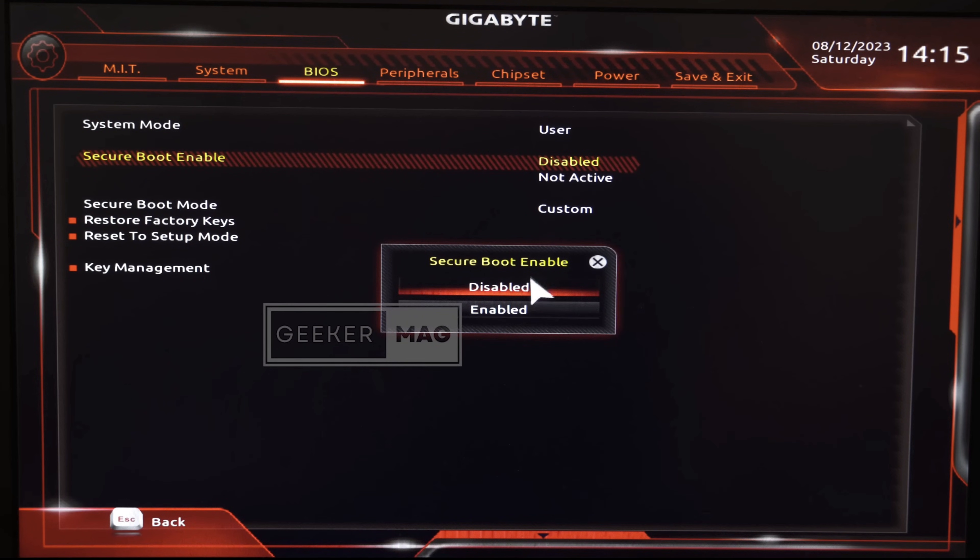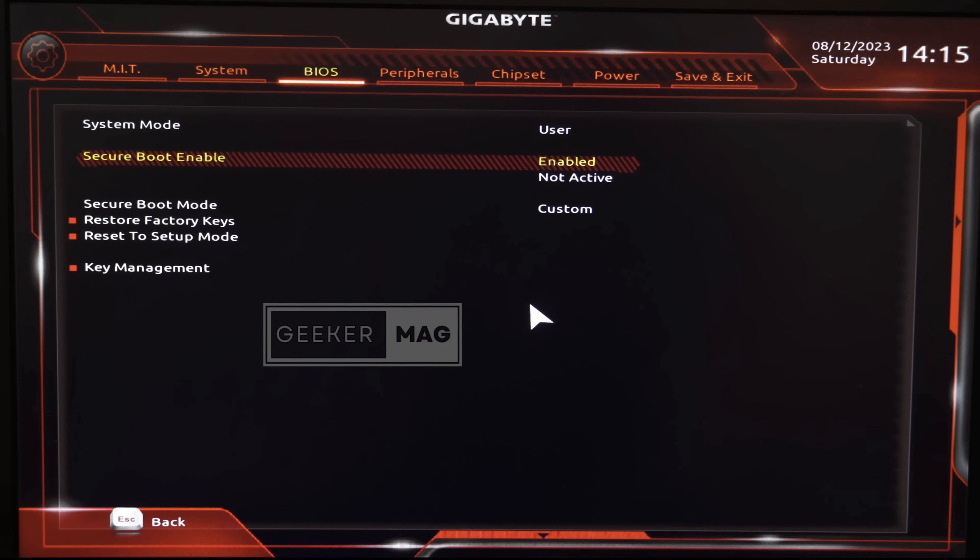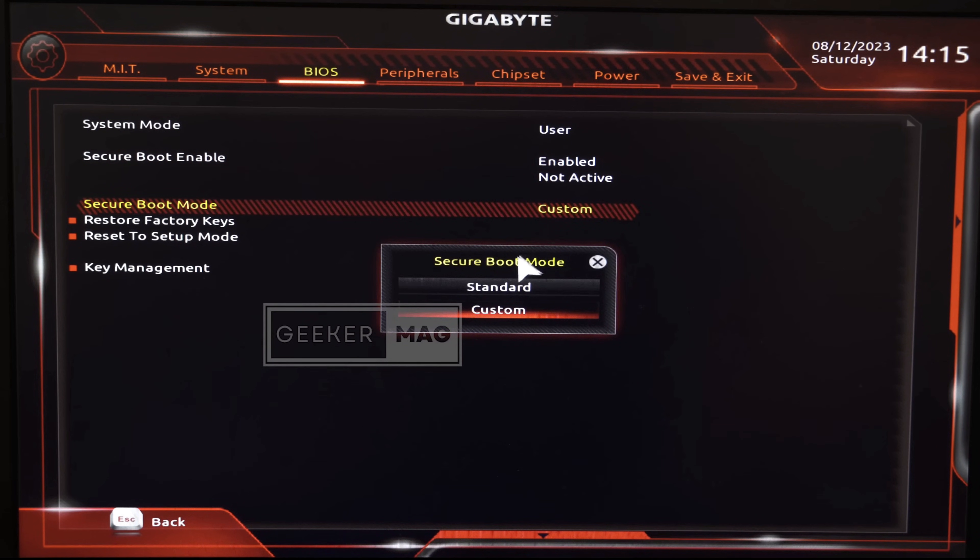Now head over to the secure boot option and this time you should be able to set it to enabled. Next, head over to secure boot mode and change it back to standard from custom.